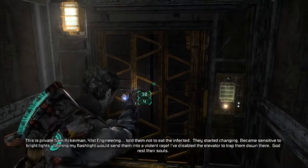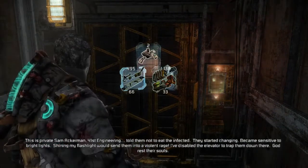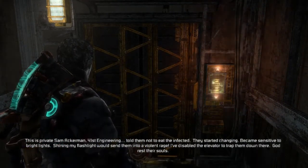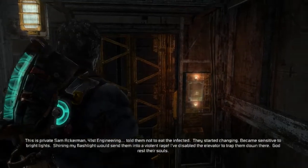This is Private Sam Ackerman, 41st Engineering. I told him not to eat the infected. Then they started changing — became sensitive to bright light. Just shining my flashlight would send him into a violent rage. I disabled the elevator to trap him down there. God rest your souls.